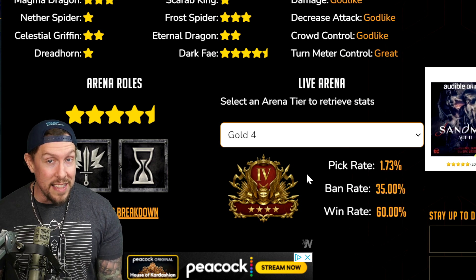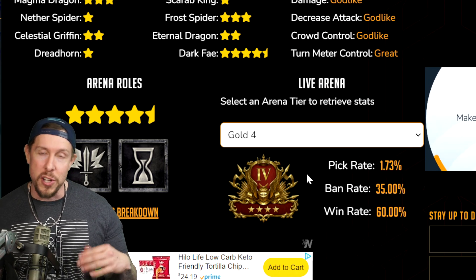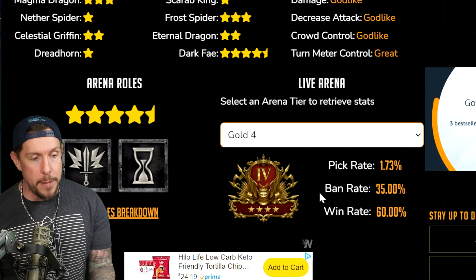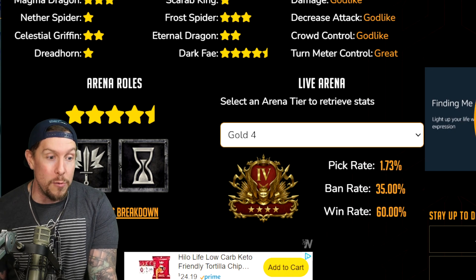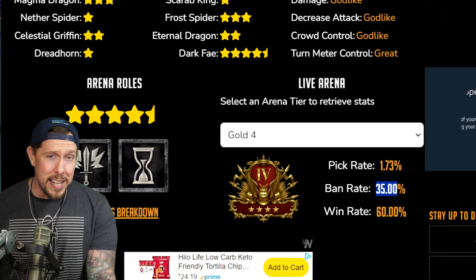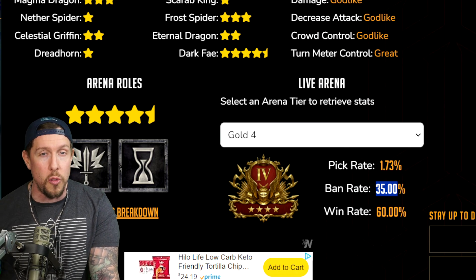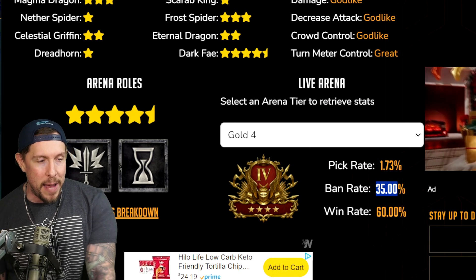If you're picking last and they don't have a good response to Hegemon, he can be a sneaky throw-in. If you pick him first in Live Arena, he's not going to help you at all — they're going to add a bunch of Revivers or Stoneskin champions, or they're just going to ban him. You can see the ban rate is at 35%. The only champions with ban rates around 35% or higher are going to be the Tauruses and Marichkas, or Control Champions — Skill Cooldowns, Yumekos, Warlords, and Krixias.